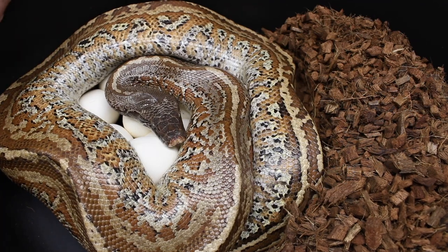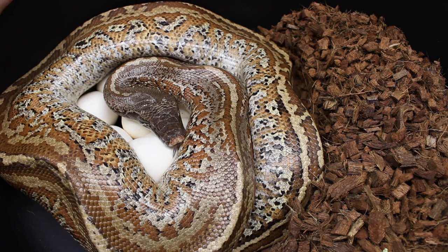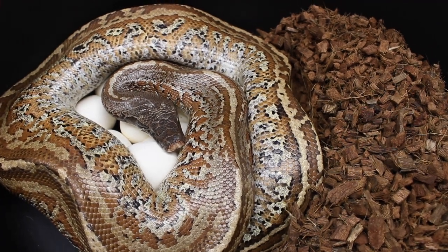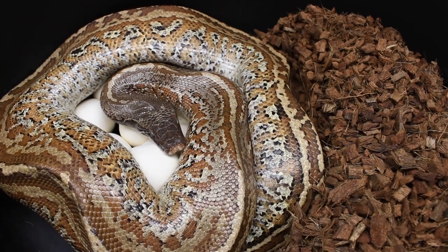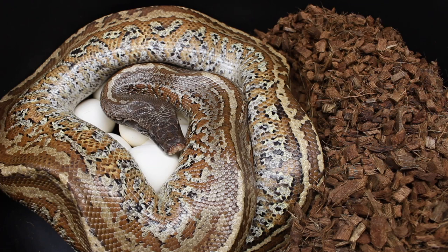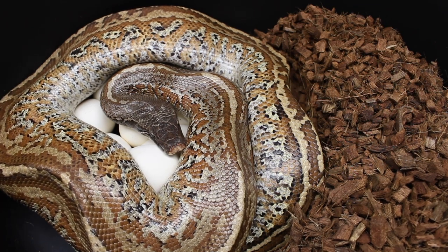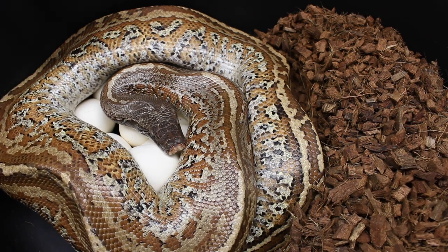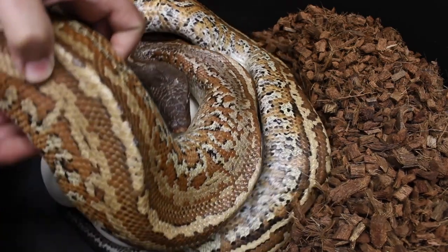It looks like this girl actually decided to use her lay box. This is probably going to be the largest Blood Python clutch of the season. I think the next girl that goes is a lot smaller, so she'll drop a smaller clutch. This is my striped Batrix — she's a Batik Matrix — and she was bred to a Toba 100% het for T-plus albino. Let's see how well she did.